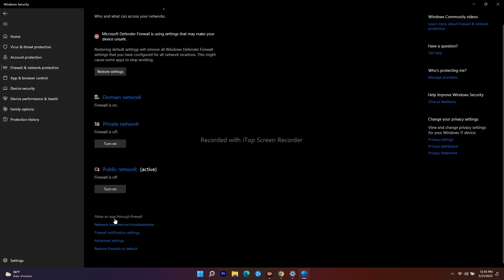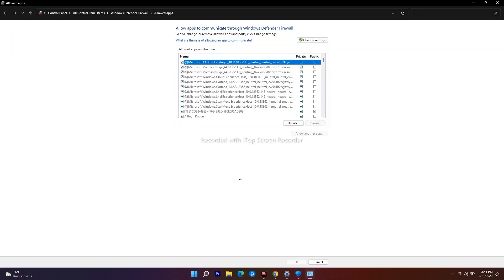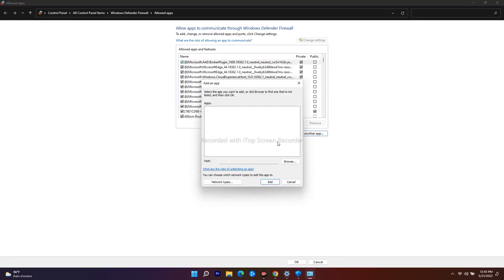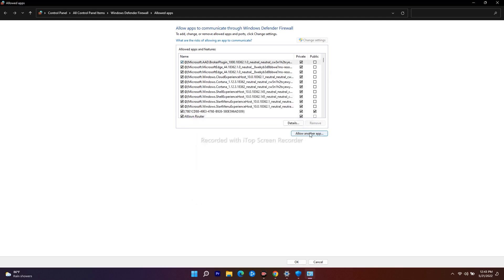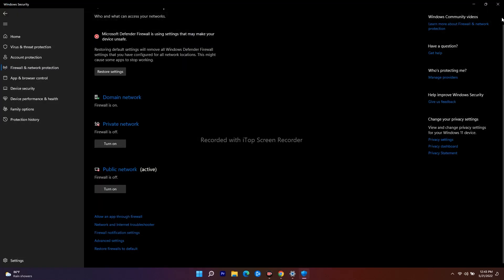The next step is to disconnect all external devices such as a joystick, HOTAS, Logitech wheel, or anything else connected to your laptop or PC. Then try to play the game and see if the issue is fixed, as these external connections can sometimes cause problems.